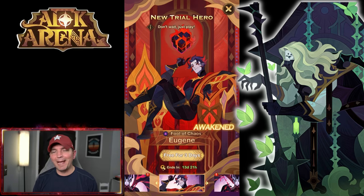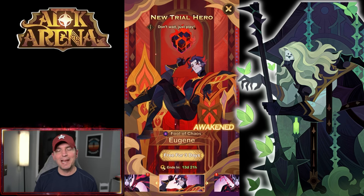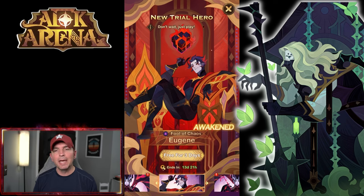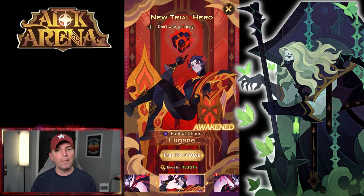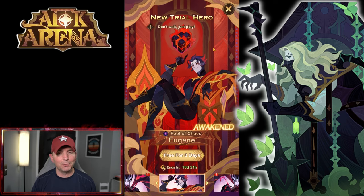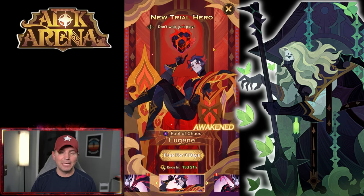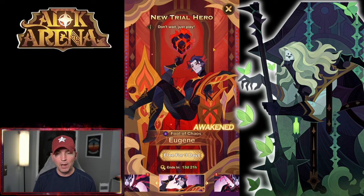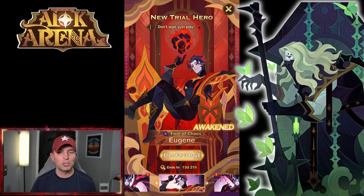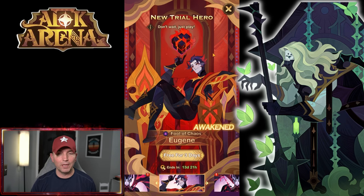Welcome back to AFK Arena. As you can see from the awakened version of Eugene, our dreams have finally been answered. We're going to look at him in his entirety today. This hero is about six months old at this point, and they are releasing the awakened version of Eugene as the awakened hero. This is kind of unprecedented because we haven't seen this release method before.